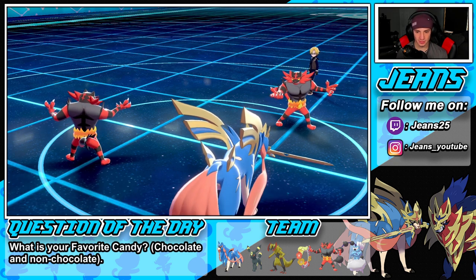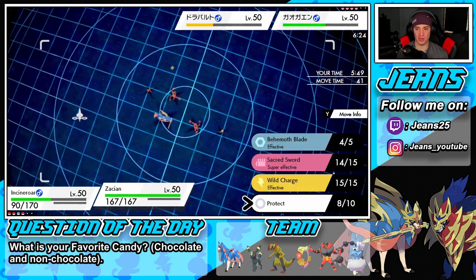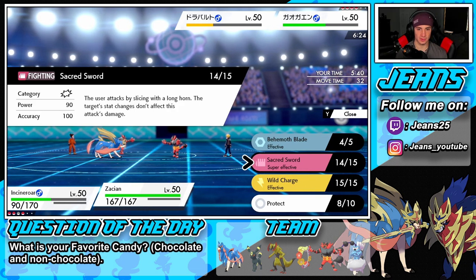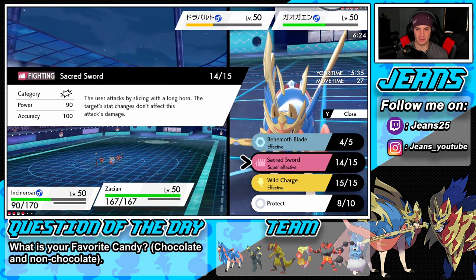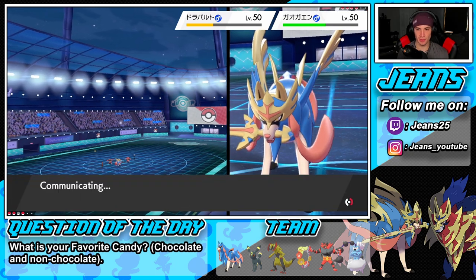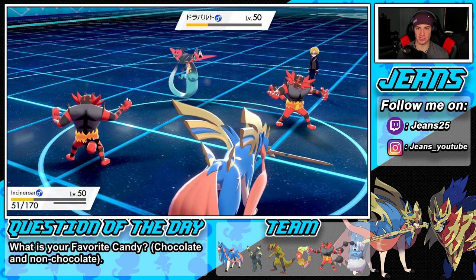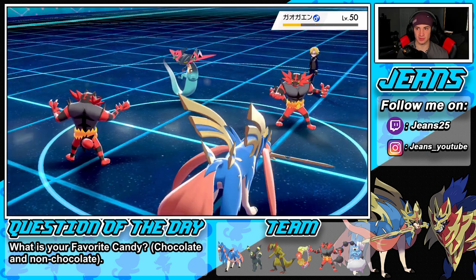What a tough turn. I think we have to let the boy go down. I don't want my Thundurus to eat up a hit. We're looking for a double Protect. Foul Play targets the opponent's attack stat — this is the target's stats, doesn't affect it. Okay, guess we'll just go for Behemoth Blade, Sacred Sword. We have a practice policy proc. Phantom Force — eat it up Incineroar! Lovely, lovely Incineroar. I think Flare Blitz is still gonna come out — Sacred Sword popping. Do not pick up the KO — they're both scary mons here.